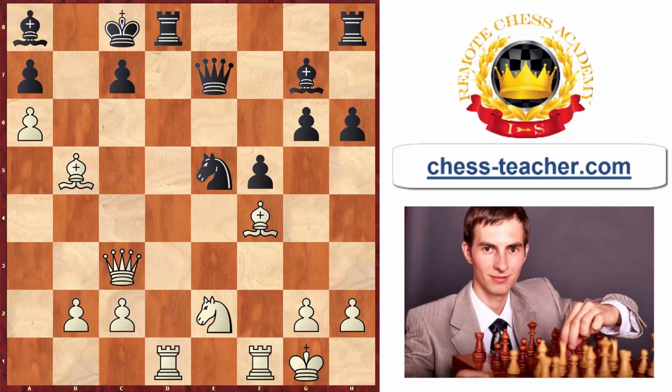After pawn to e5 and an exchange, white plays the cool knight to d4, adding fuel to the fire instead of just defending. Black was preparing a discovered attack on the white queen, but white keeps attacking too. Black then plays the fantastical move pawn to c5 — a very dangerous pawn move that exposes the king, and yet it keeps the attack going, which is the main motif here.